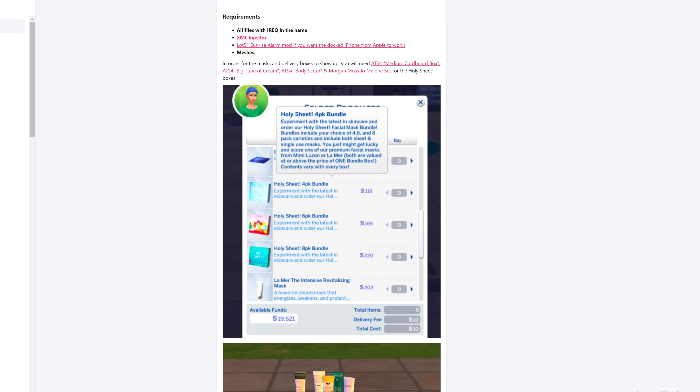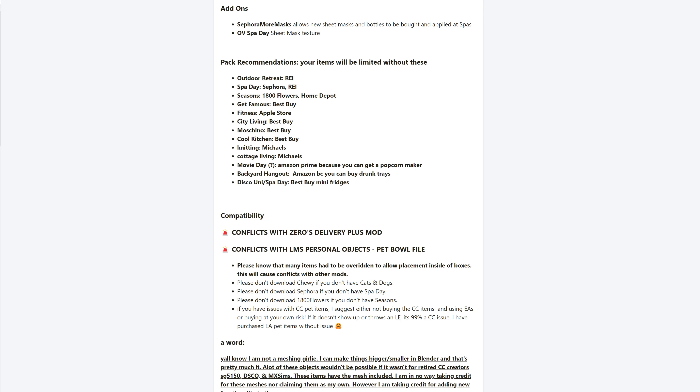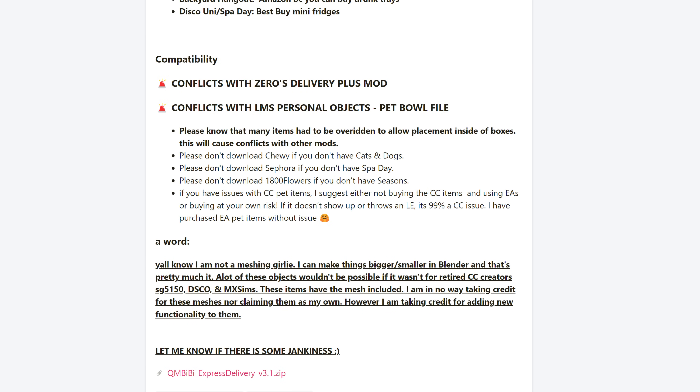This mod requires a few things: the XML Injector, and if you want that iPhone dock to work as an alarm you need the Sunrise Alarm mod. Most importantly, download the meshes for the boxes — if you don't, the delivery person will bring your box but when they place it on the floor it will just disappear. There are a few expansion requirements too: Outdoor Retreat for the REI store, Spa Day for Sephora, Seasons for 1-800 Flowers, etc. The creator clearly states don't download certain stores if you don't have the required pack. Please read the Patreon page thoroughly.